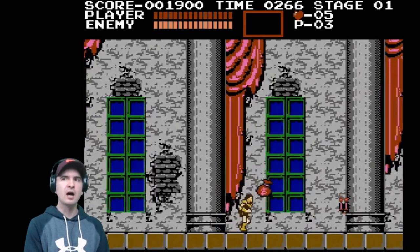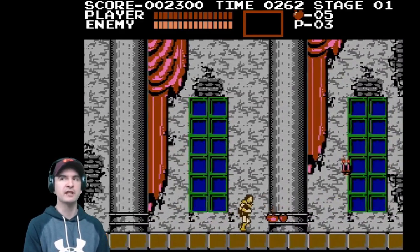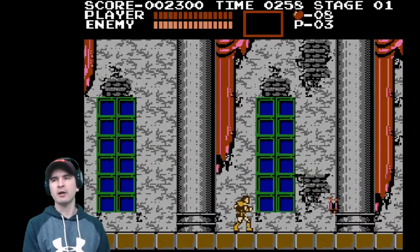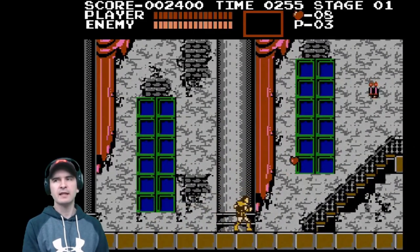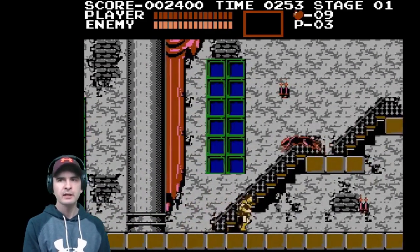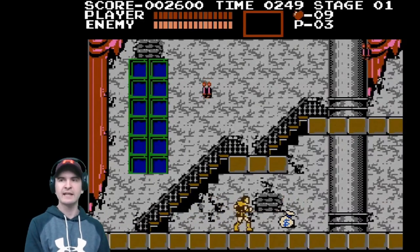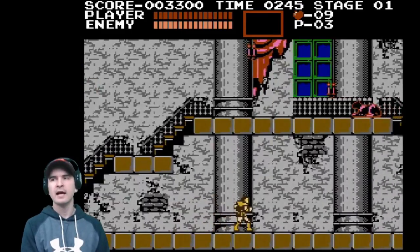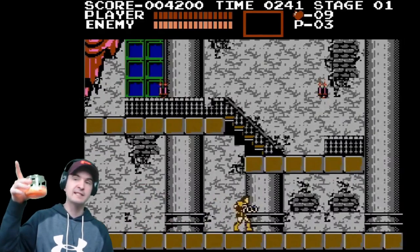Now he starts off with three lives and five small hearts. Now the small hearts are not energy — they are for your backup weapons. There's another upgrade. Now I don't have a backup weapon yet, but I'll get onto that later on. Now as you progress through the game you'll see lots of enemies and you'll see lots of candles. Candles can be hit and they provide you with objects.